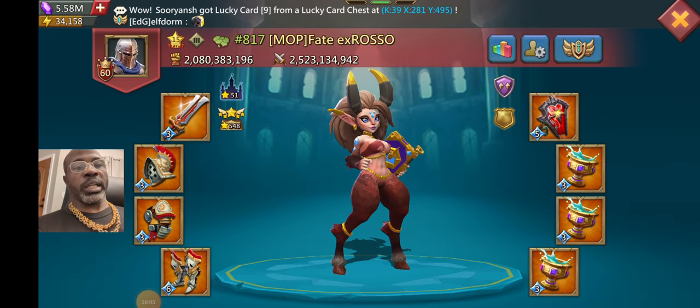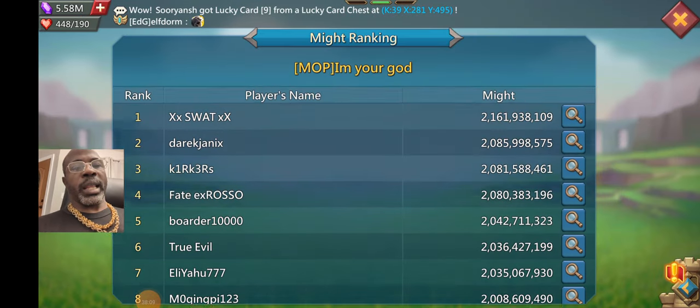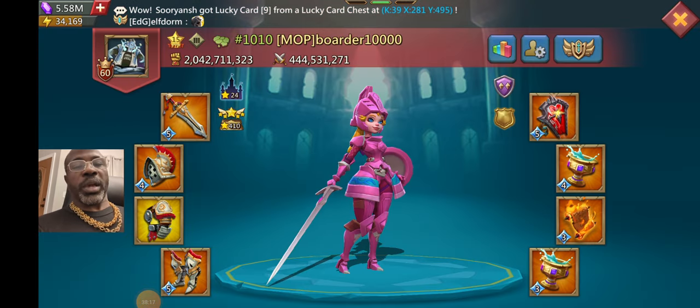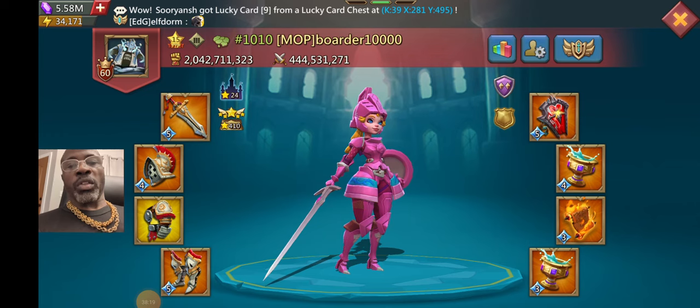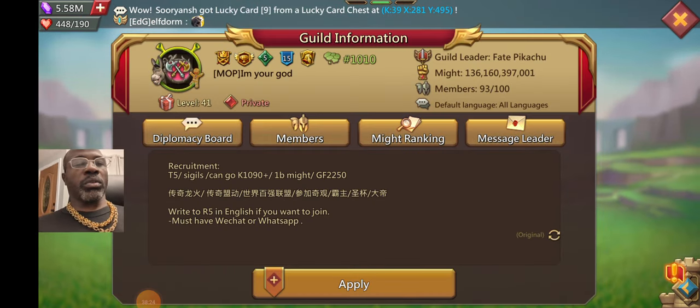The actual truth of the matter is that they're allies, and they're probably going after the base and forts here so that everyone has the extra boost and stats they need to compete on a larger level. All of them have the stats they need.